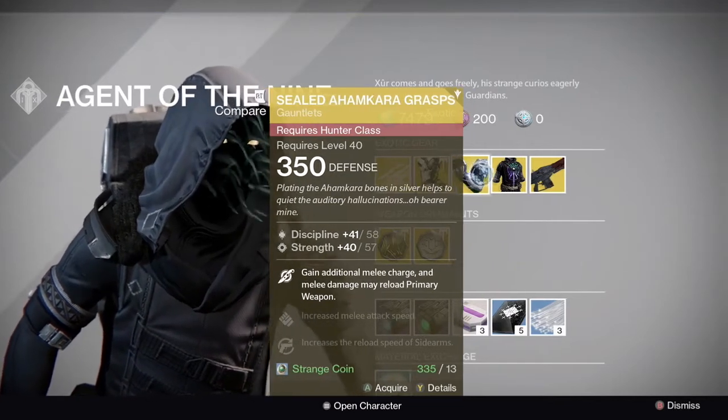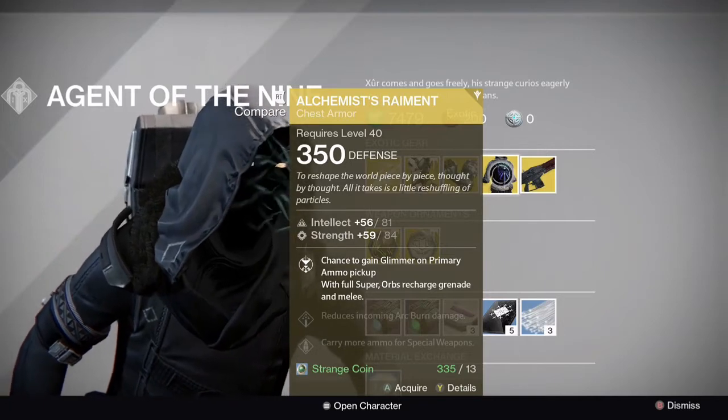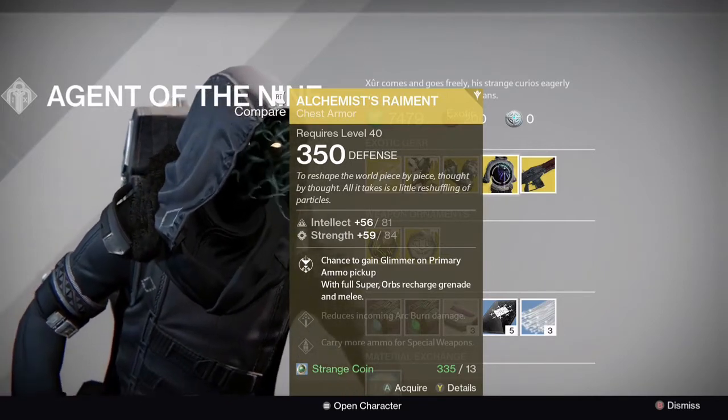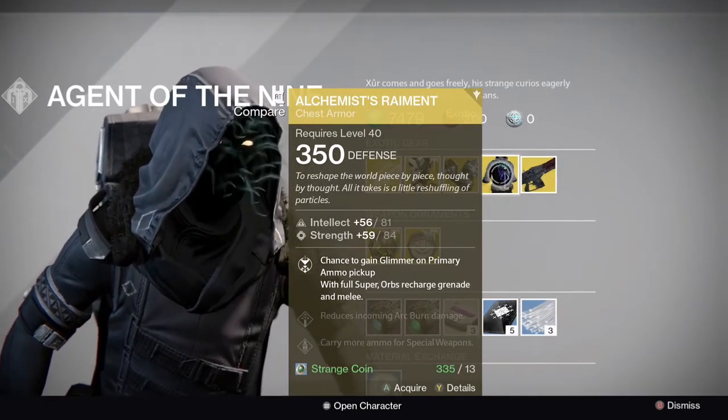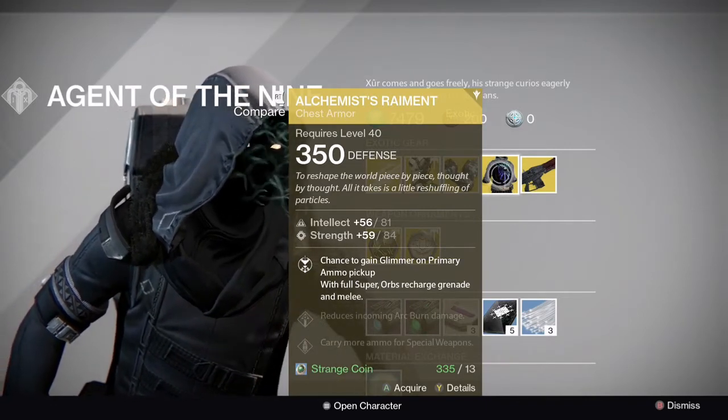For Warlocks, he's brought Alchemist's Raiment — probably the worst exotic in the game in my opinion. It's got a 94 stat roll. Don't pick this up whatsoever; it's terrible. If you want it in your collection fair enough, but other than that it's just absolutely terrible.